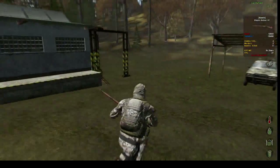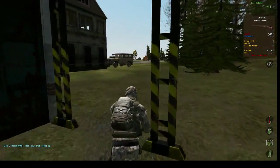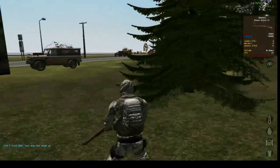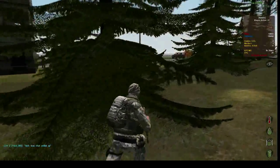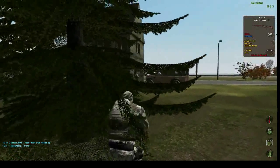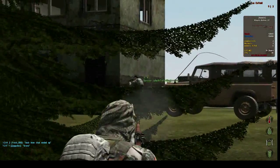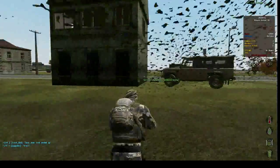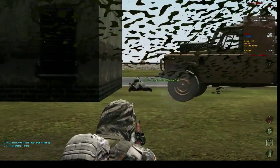Someone just came up behind this building. We're using the Lee Enfield — it's a bolt-action rifle. Let's see if we can't get our first kill. These are typically two-shot kills if you hit them in the torso.